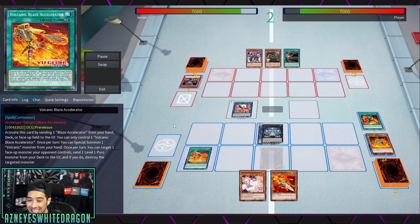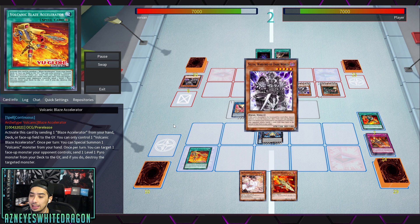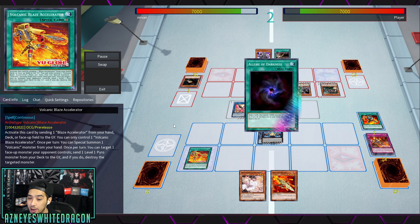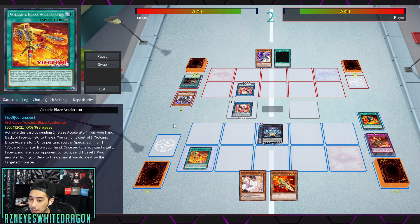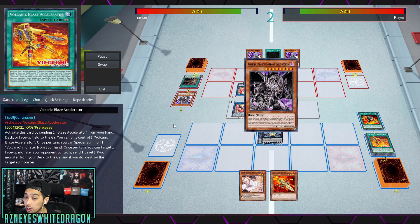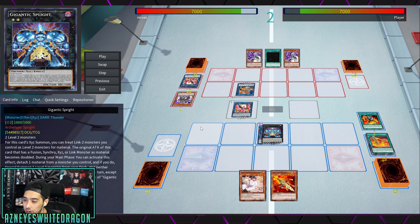With Scattershot you can potentially Raigeki your opponent. The new Volcanic Blaze Accelerator - what it does is you send a Blaze Accelerator from your hand, deck, or face-up field to the graveyard. You can only control one of them, but it lets you special summon another Volcanic monster. Also, once per turn you target a face-up monster your opponent controls, send a level one Pyro monster from your deck to the graveyard, and then you get to pop it.